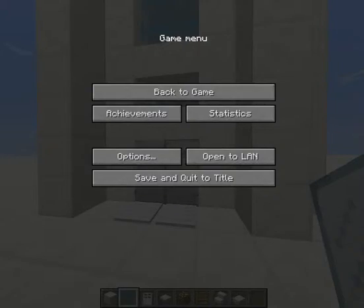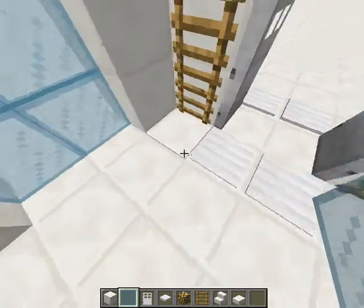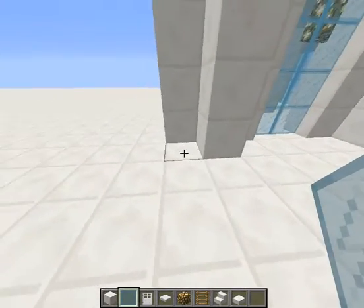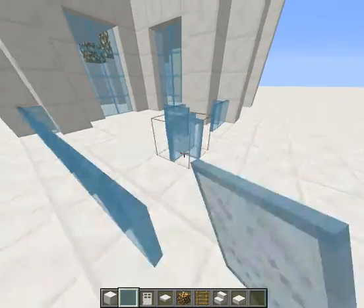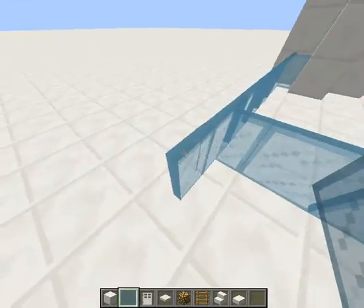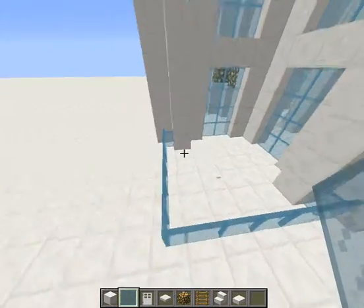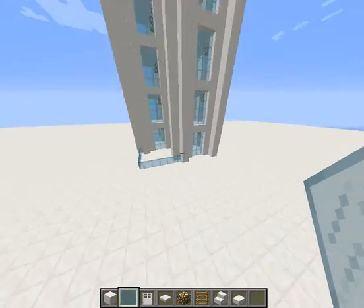I actually got over five thousand because I made furniture inside on every floor. Plus, I made these areas turn into little courtyards — you could fence them off and have your own little courtyard. One could be a garden, one could be a pool, and so on — whatever you really want it to be.